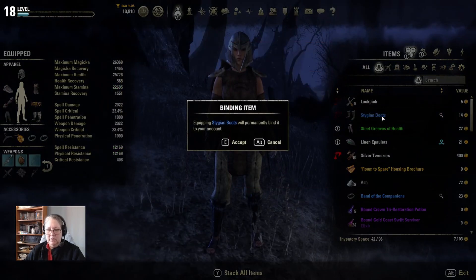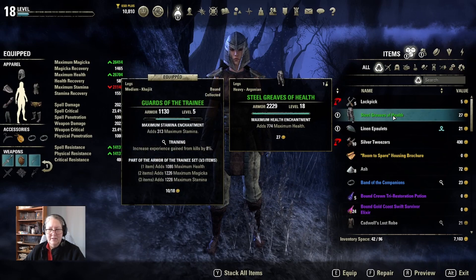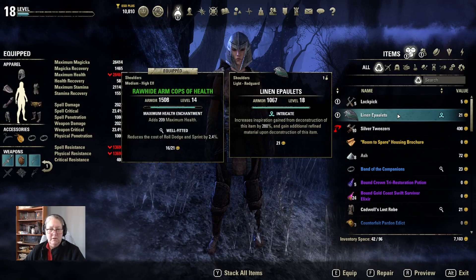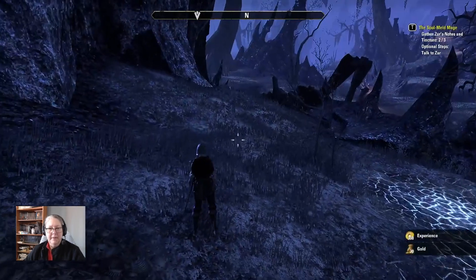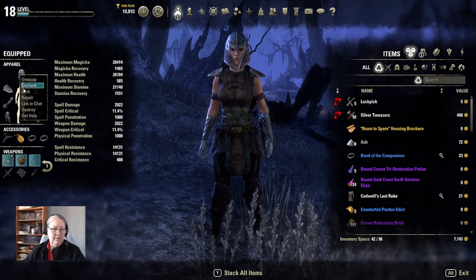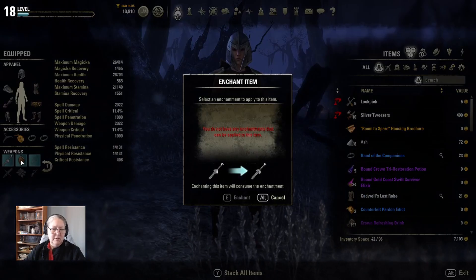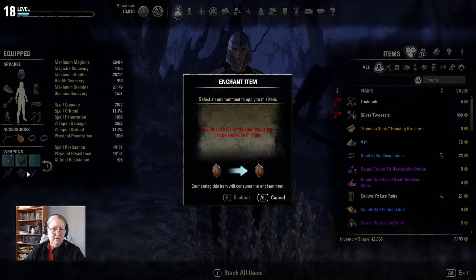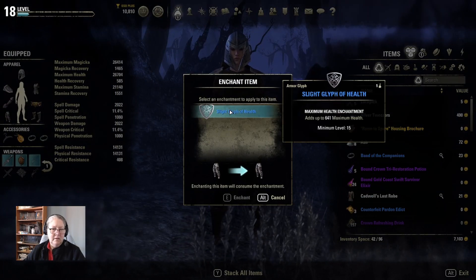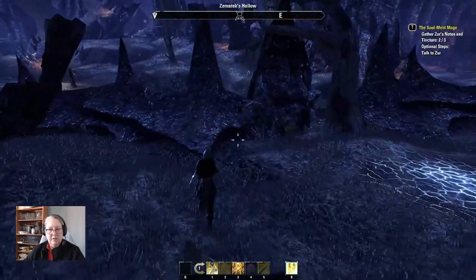We're putting those on — I know they're stolen, we're going to have to fix that later. Still Greaves of Health — let's pop those on. We don't get experience from kills but it looks like our armour goes up — I really think we probably need that right now. You know what else we forgot to do? Right-click, enchant — I think I had a weapon enchantment. I don't know if I just destroyed my thing or not. That's okay.